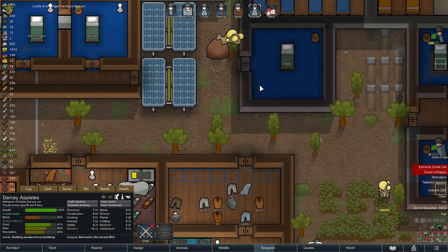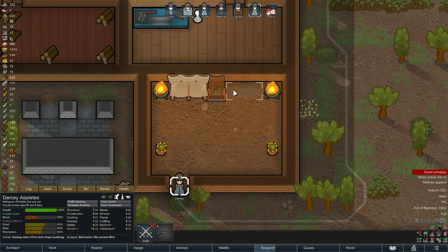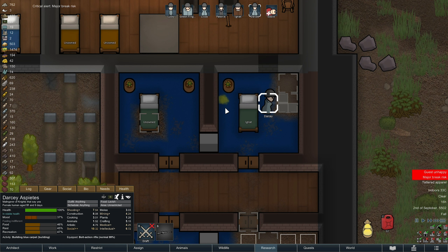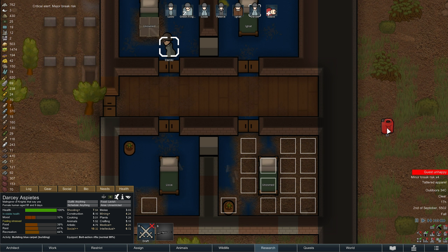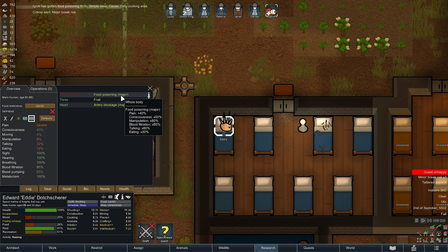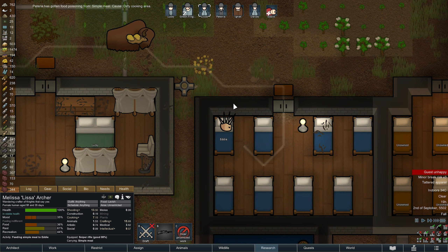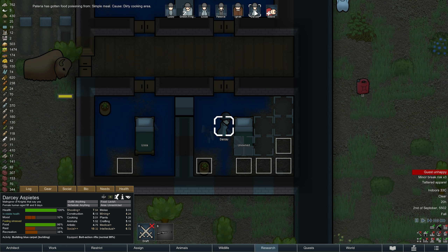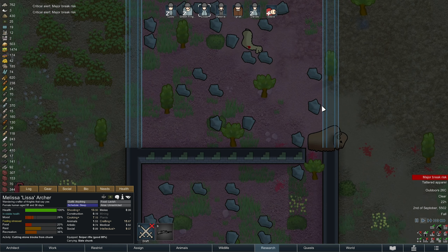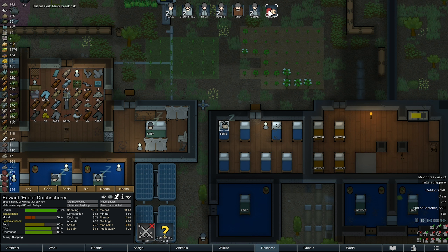Darcy, we're still struggling to build this throne room. This is going to take me so long to build. 75 cloth to build that, and then we've got all these carpets to finish. We are getting some chem fuel now from the randoms. Eddie's not too happy — he's got food poisoning and an artery blockage. Don't think we can do any treatment. Let's feed him. We need to finish this off. This is slowly going to get done — you can see it's getting filled in with all the stone blocks.